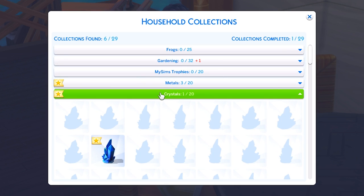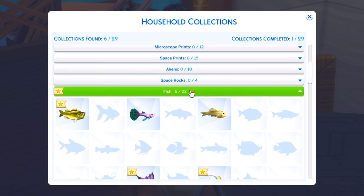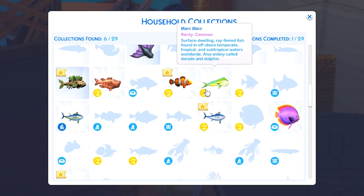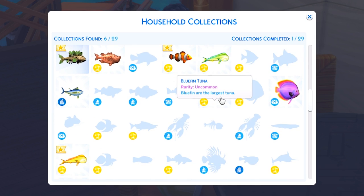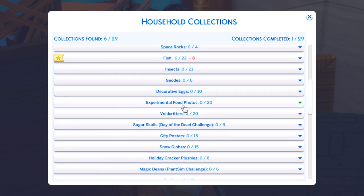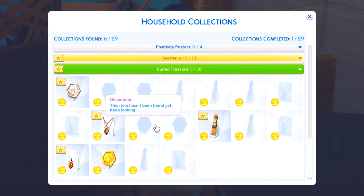For metals we didn't get anything new, crystals we also didn't get anything new. We got eight new fish — they are shown by the Island Living icon. A lot of them are like different variants of the same fish, so like bluefin tuna — we already had tuna in the game but the bluefin one is specific to Island Living. There's also a new seashells collection — only 13 of those — and buried treasure is also a new collection, though we honestly haven't found that much yet.